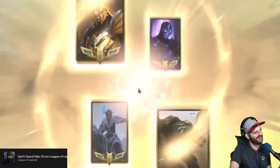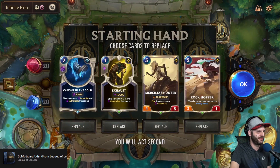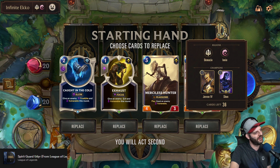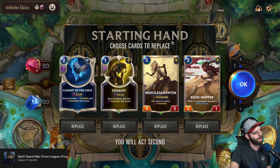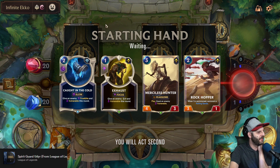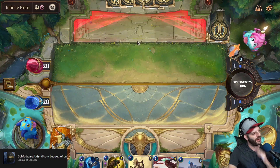Ruthless. Shen Jarvan — what have we here? Shen Jarvan seems like a slower deck. This could be Elites, so it's going to have a lot of challengers and stuff. Everything in our hand is a vulnerable card. Caught in the Cold — I really enjoy it. This is at least a playable hand. Sejuani — we haven't seen her in a while.